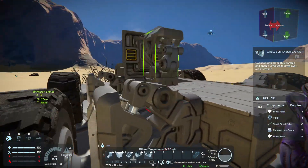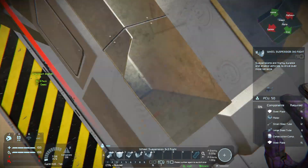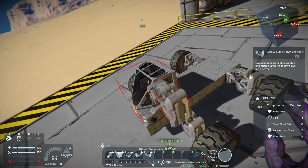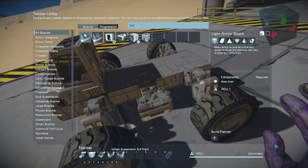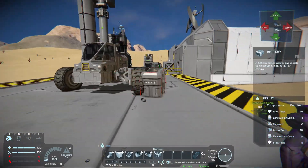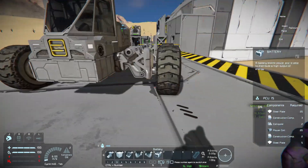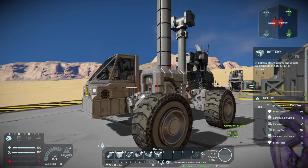It's just a texture thing — it turns the wheel around visually but doesn't mean anything functionally. Just to prove it, I'm going to leave them on. Next, you're going to need a battery. This is really all you need for the basic rover: four wheels, a cockpit, and a power source — mobility, control, and power.